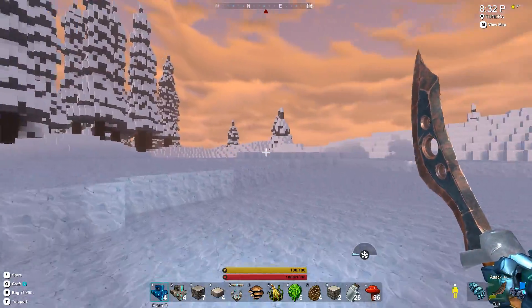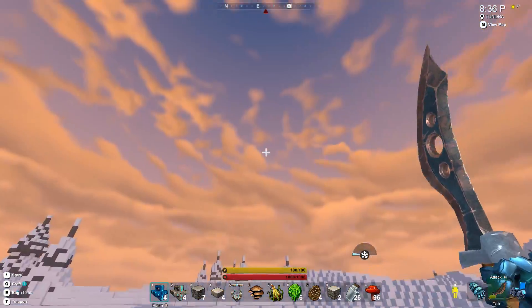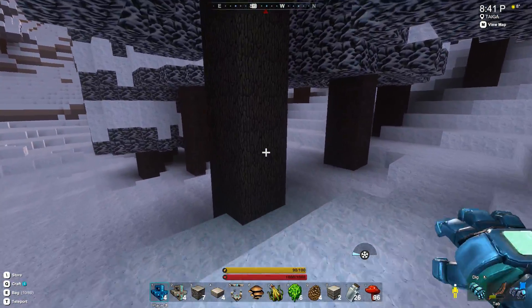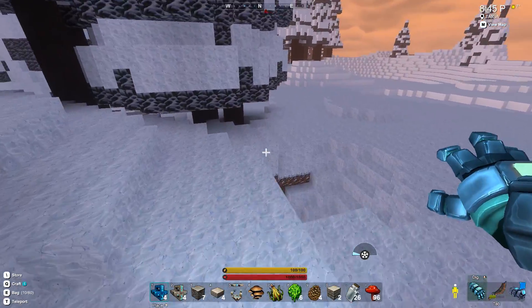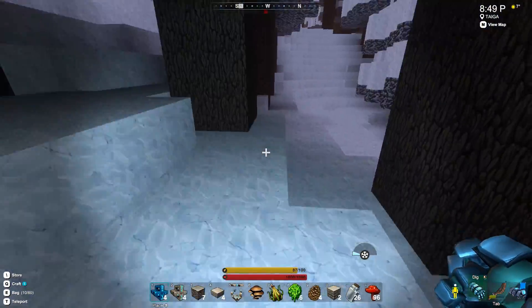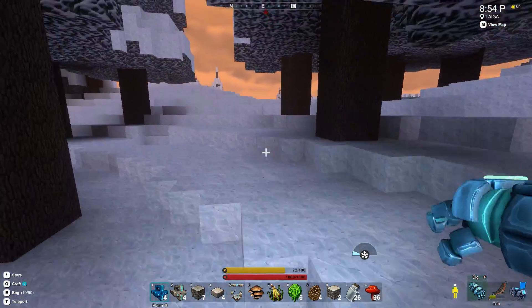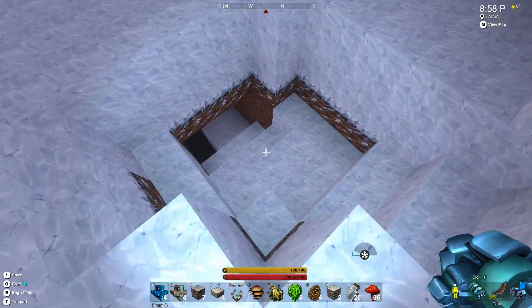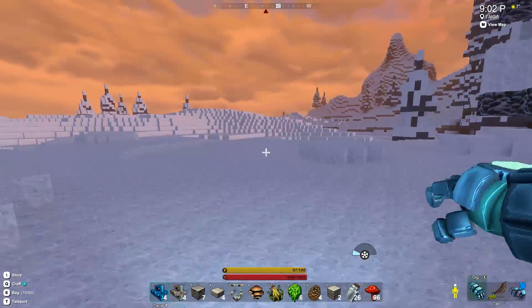Hopefully we're going to get some Arctic Mirus here pretty soon. Hopefully they'll come out at night — it's going to be night very soon. It's 8:30 in the evening already. We've also got this diamond mining cell, and I know there were a couple things in the world that say you need diamond to mine them, like swamp water for example. But not too many things. Most of what we encounter — like this wood — I'm sure I could mine without it.